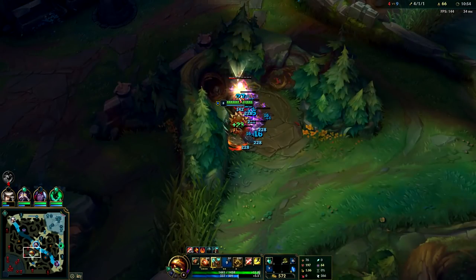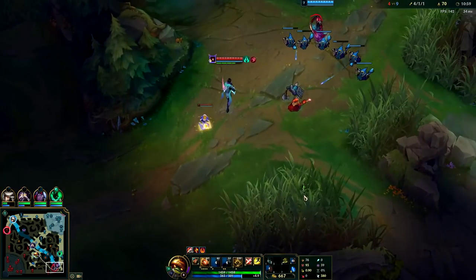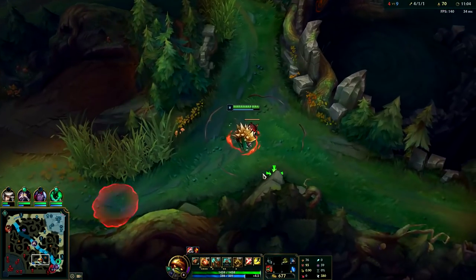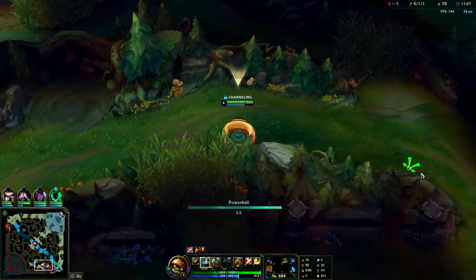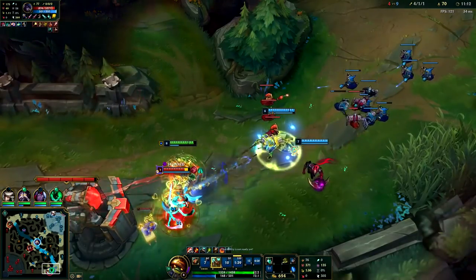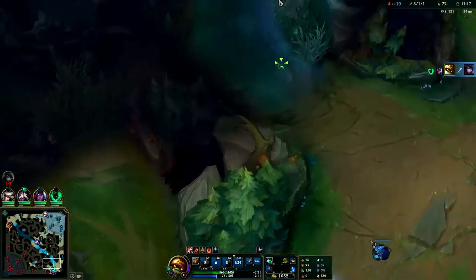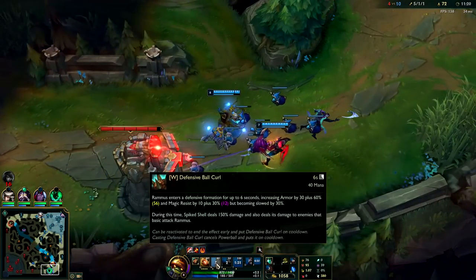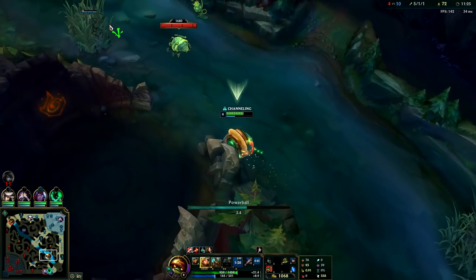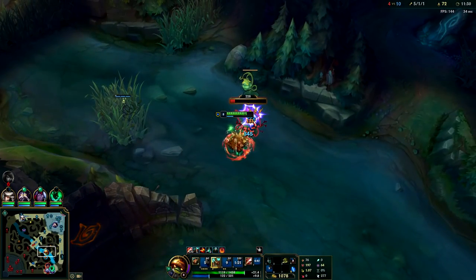Once you have Cinderhulk you'll stay pretty much full health in the jungle all the time - none of the camps get you low at this point. I'm going to Q in behind these guys. Thresh is making it so obvious though. We got him - that's nice. You see how we tank the turret? The Tabi's gives us armor and our W gives us a bunch of armor, so we took three or four turret shots there and it didn't even do half our health. Just Flash into him, taunt him, kill him - it's that simple.